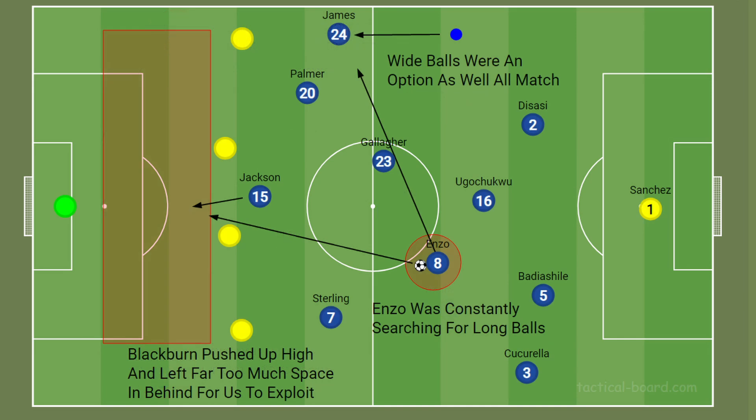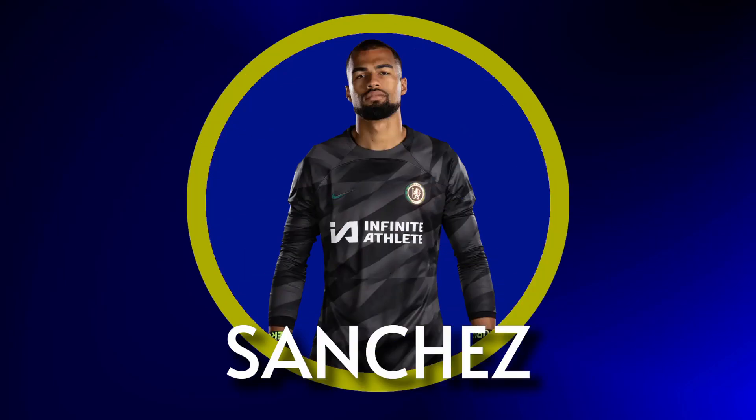The other attacking option involved Enzo Fernandes. From the first whistle, his prerogative was to get his head up and find the run of Jackson with a long pass. I highlighted in my preview that lofted passes behind the lines could be an avenue to success, but I mainly foresaw Palmer doing this as I expected Blackburn to sit deeper. In actuality, they left a lot of space in behind, so Enzo was able to put the ball into those areas between defenders and the goalkeeper. He'd also switch play to the wide players, keeping the team ticking. Other players like Sanchez were also hitting long passes to bypass Blackburn's stacked midfield.